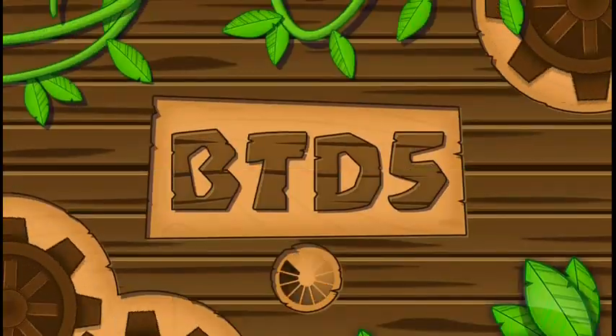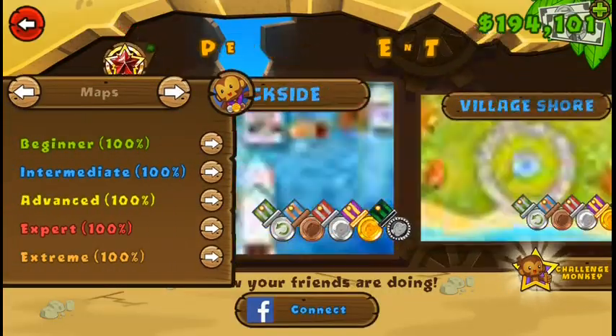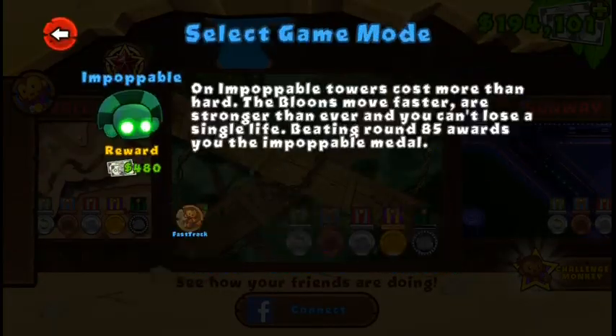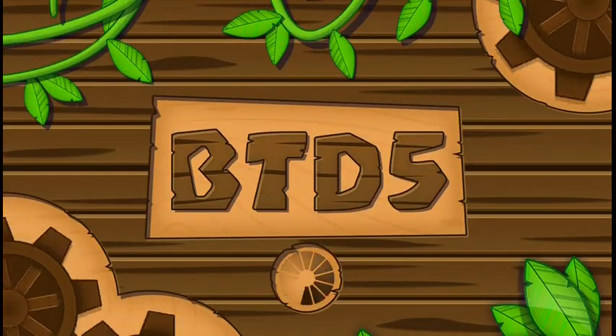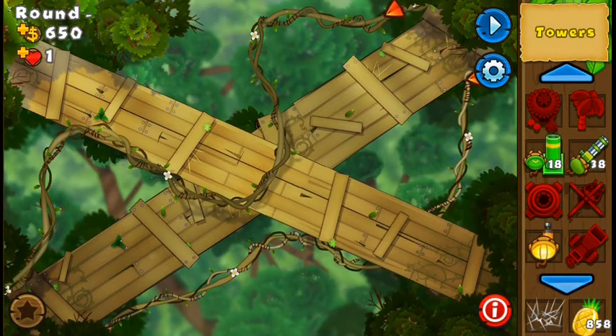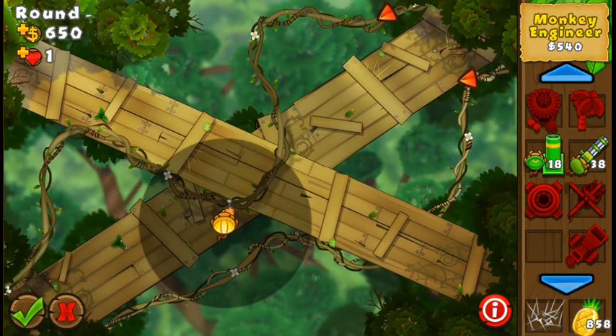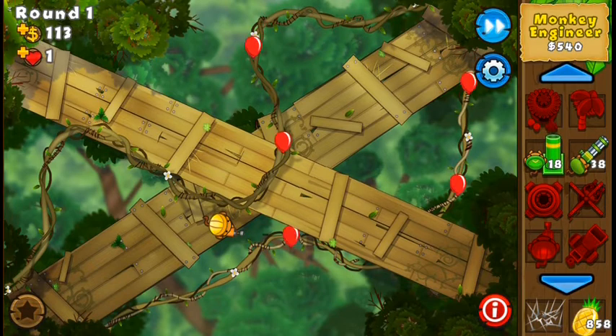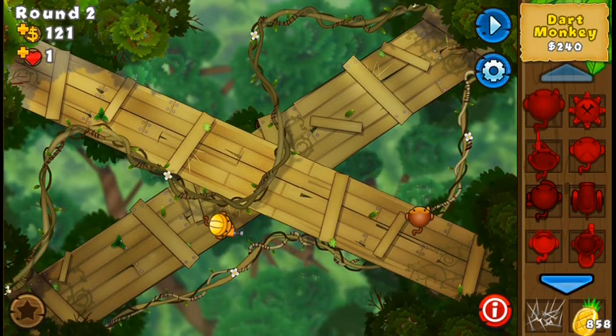Let's continue with the expert maps. Now it's going to be a map that is pretty similar to the last two - Treetop is very similar to Death Valley, even though it's going to be slightly easier. The gameplay and strategy is going to be almost equal, so I'll try to go a bit faster so the video isn't too long. Like Death Valley, there are two main paths completely separated from each other, but they get close to one another in the center.